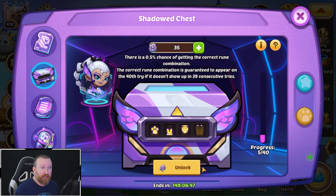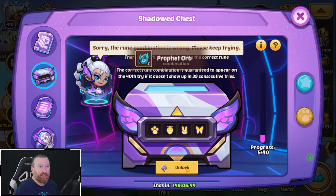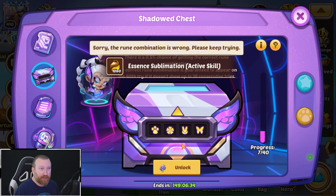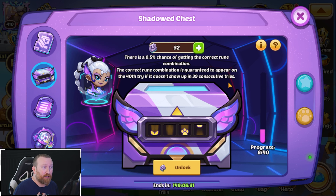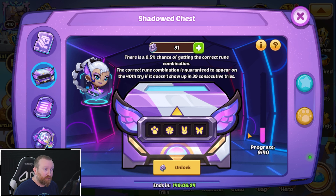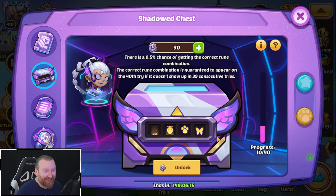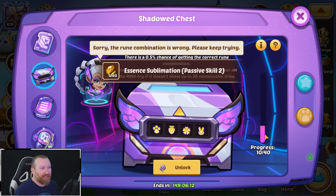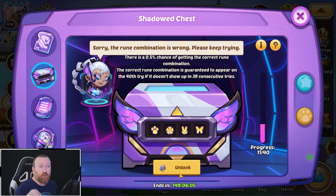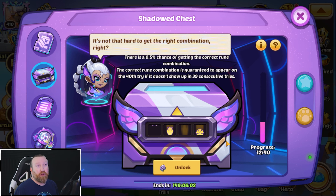The annoying part about this event is you literally have to do them one at a time — so it will be a bit tedious. I wish you could pick the combo. It is 100% RNG; we're literally pulling a slot machine. If we don't get it by the 40th it is guaranteed, but it's only a 0.5% chance to high roll. If you want to save gems for anniversary, do these in small purchase quantities.